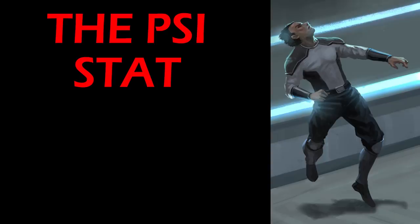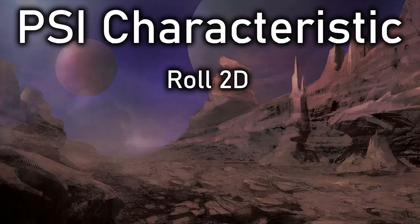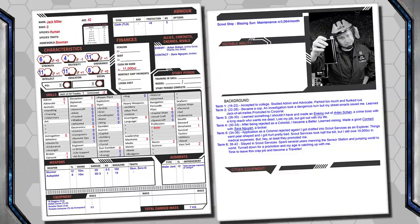Psionic powers are measured through the Psi stat. When a character is tested for Psionic potential, that's when the Psi characteristic is rolled. You roll it like you would for any other stat, just 2D6. However, age can be a hindrance, and the older a character is when they begin their Psionic journey, the less flexible their minds are. For every term that a Traveler has completed, they suffer a minus one on this roll when determining their Psi score.